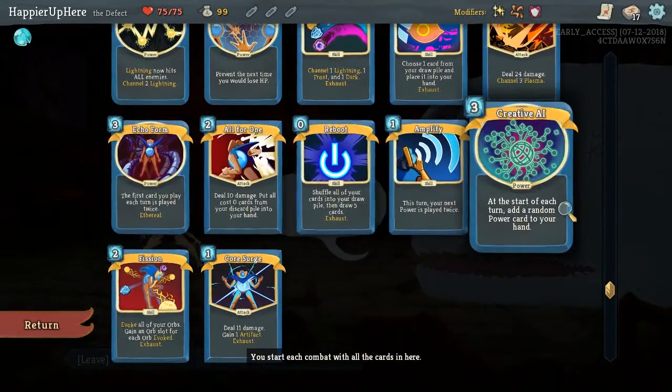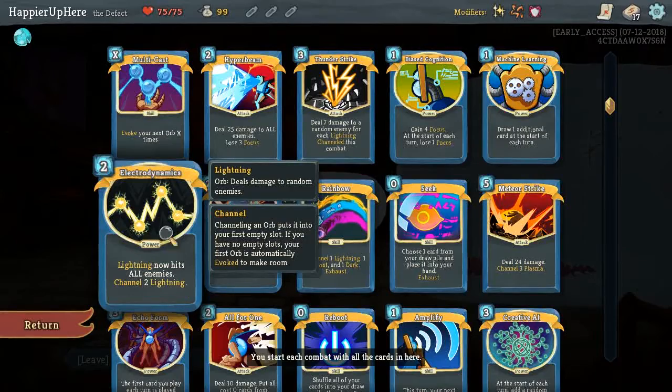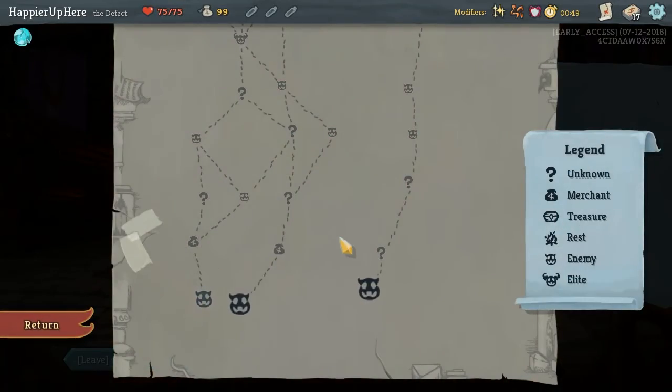Thanks to Echoform and Creative AI, this might become a power build. But Electrodynamics might make it a sort of orb build. Or Hyper Beam might just make it a plain damage build. So we'll just see what sort of cards we get.